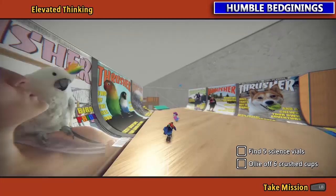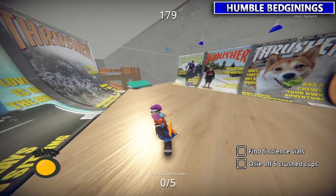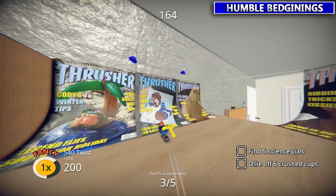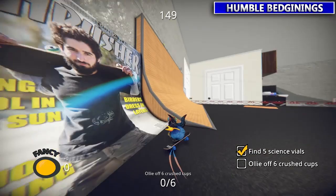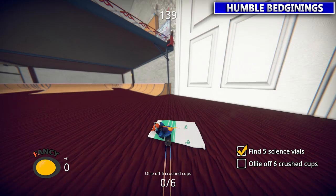Now this bird is kind of hiding up here in the corner — you can fast teleport up there. This mohawk buddy wants you to get some science vials and then ollie off cups. All the vials will be up here — make sure to grab all these. Then for the crushed cups, they're going to be on the floor by the ping pong table. Once you get to the cup, tap A to ollie on it — it's not ollie over, it's ollie off of it, so clearing it won't give you credit. I believe you have to hit these in order — most things you don't, but these ones you do.